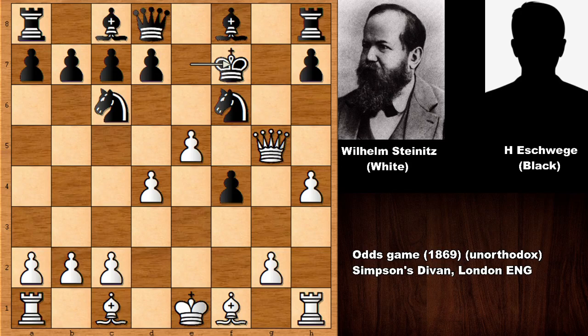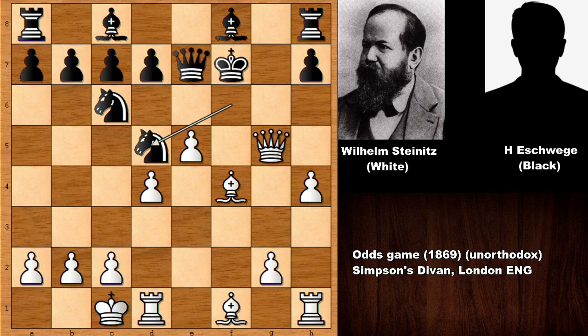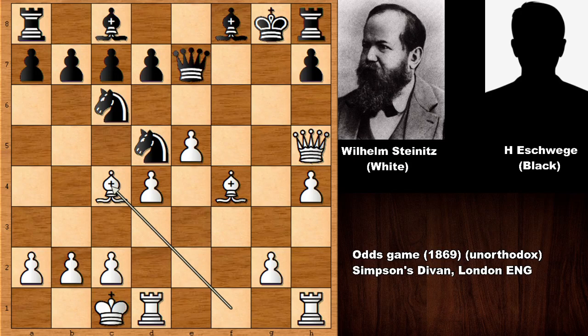Steinitz pushed the pawn and the knight is pinned. King to F7, and then simply bishop takes on F4 — not rushing for capturing the knight. Queen to E7, and then Steinitz castled from the queen side. Knight to D5 — but not exchanging the queens. If exchanging the queens, that is just losing for white, who is two pieces down. Checking the king and sending the king back to G8. Then bishop to C4.